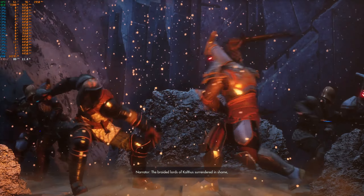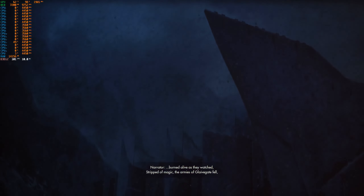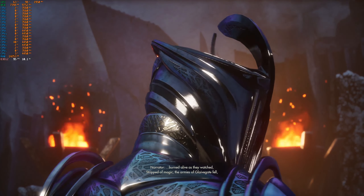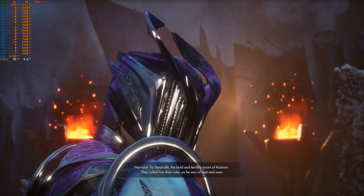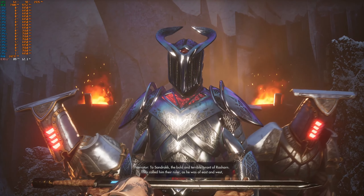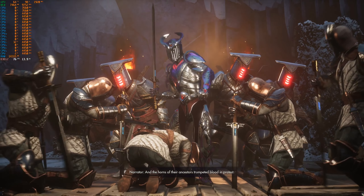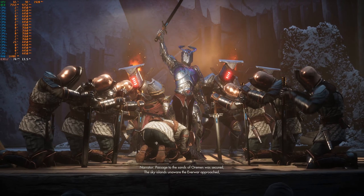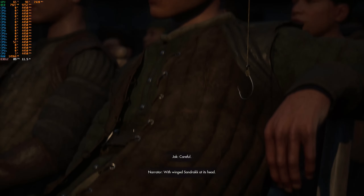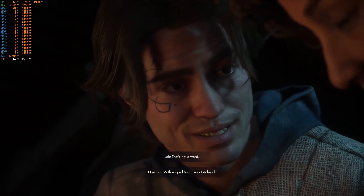The braided lords of Kelthus surrender. A rattled, a shaker — their magnum burned alive as they watched. Stripped of magic, the armies of Glaive-Gate fell to Sandrak, the bold and terrible tyrant of Raishan. They called him their ruler as he was of east and west, and the horns of their ancestors trumpeted blood in protest. Passage to the sands of Oroman was secured. The Sky Islands... careful. I'm being careful. As careful as last time? More careful. That's not a word.